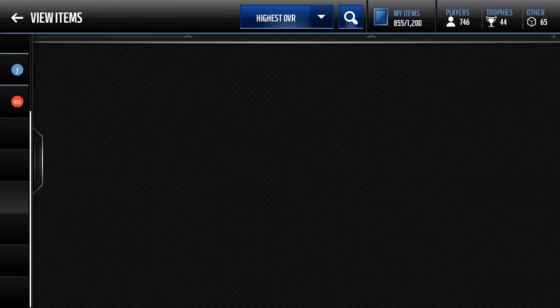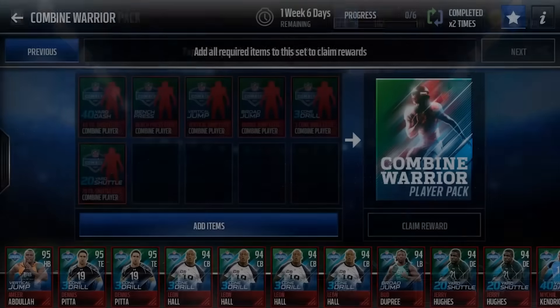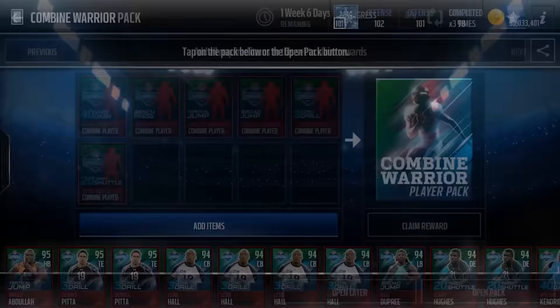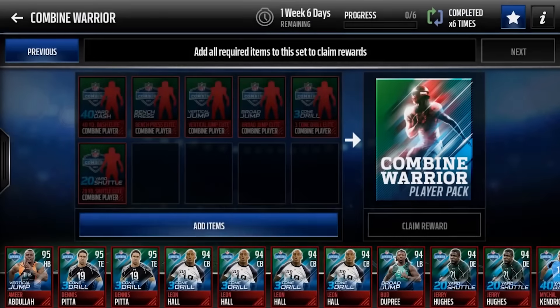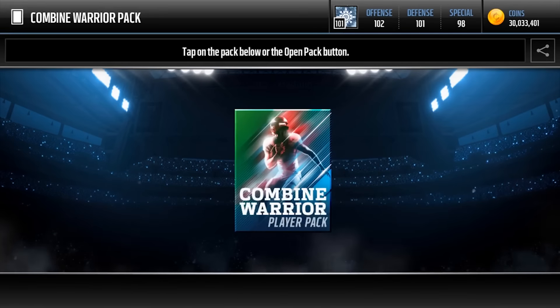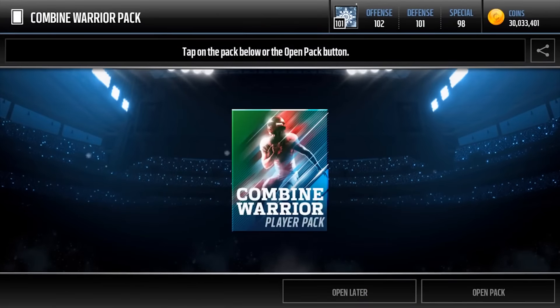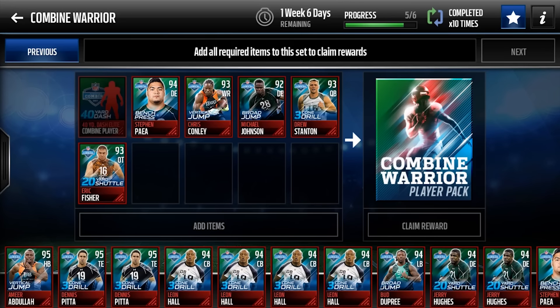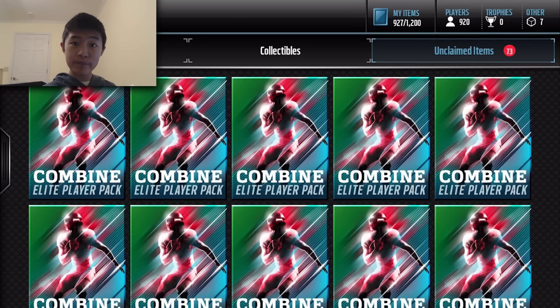One more right here — bang bang bang — nothing. So let's see how many 95s we got. We got Amir Abdullah, which is actually really good — 94 speed, holy. Three 95s is what we got; we got a lot of 94s but that's not really relevant. Let's go to the warriors and see how many exactly we can make. We made 1, 2, 3, 4, 5, 6, 7, 8, 9 Combine Warrior packs — looks like we don't get 10, whatever. Thank you guys for watching my part — Swag's gonna open however many he's opening. Relic out!